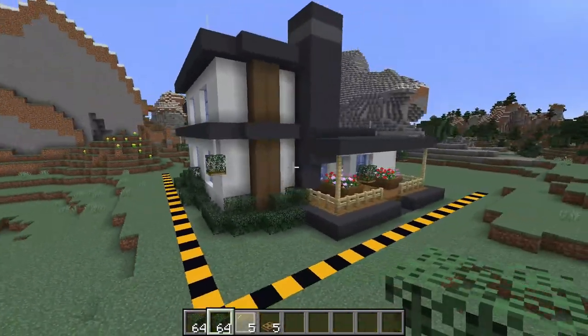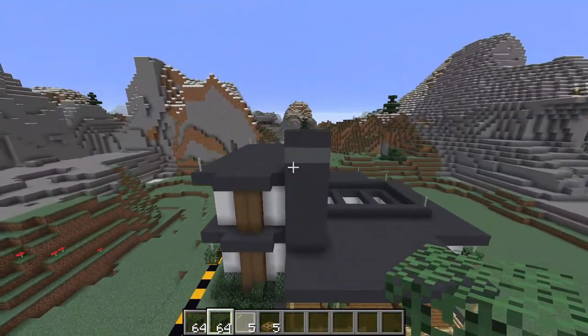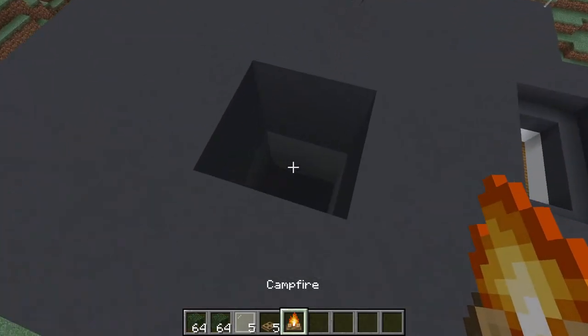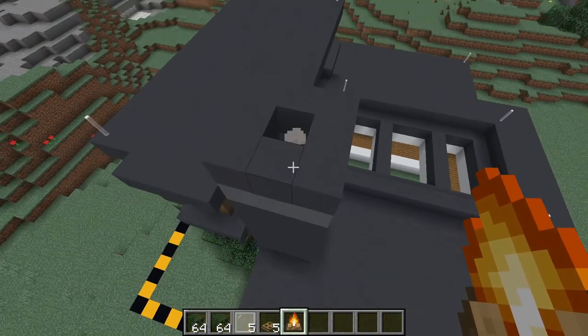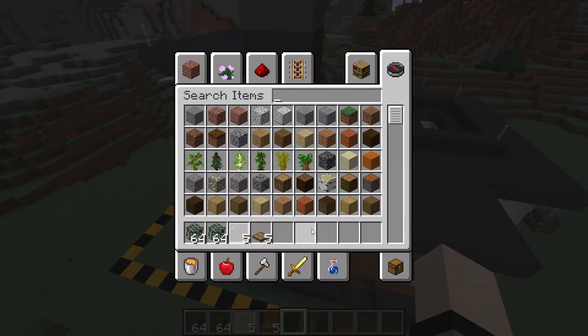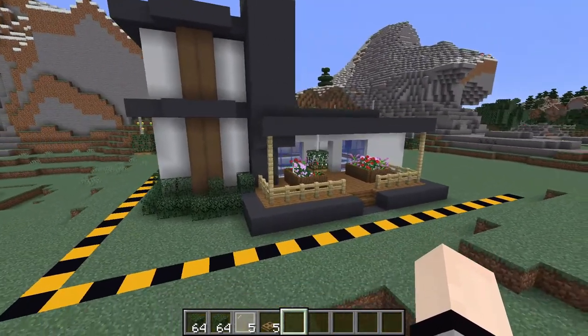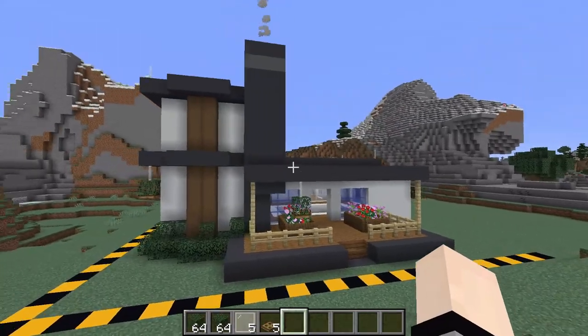Go ahead and surround the whole house with some bushes and stuff like that, and that should be the patio and those types of decorations done. We'll also get a campfire and break one block in the chimney and put a campfire there too. I didn't include that in the materials, but I make up my own rules.